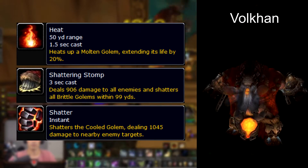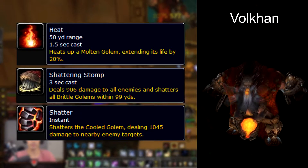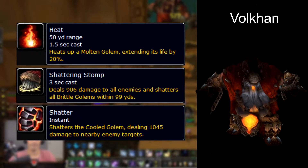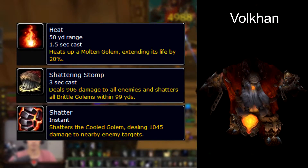Once Vulcan has used temper multiple times and summoned many adds, he'll cast shattering stomp which will detonate the frozen molten golems in place, dealing damage to the enemies around them. Most groups will avoid killing the molten golems in order to get the heroic achievement Shatter Resistant.